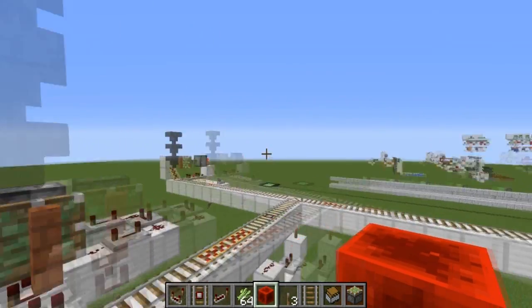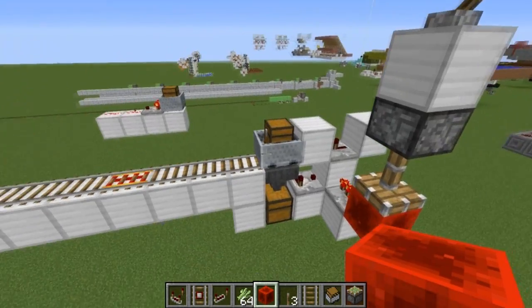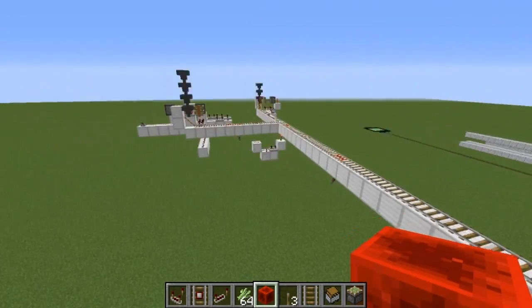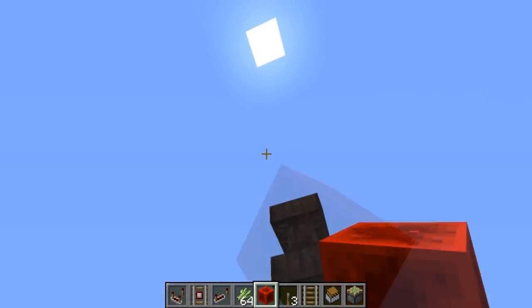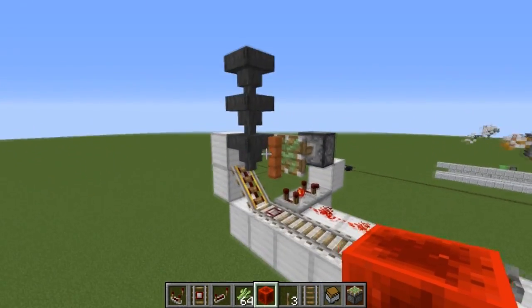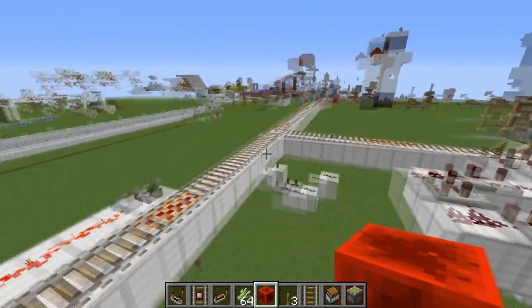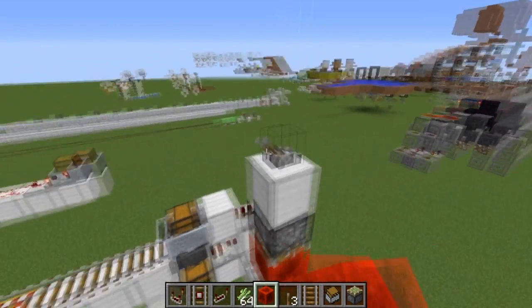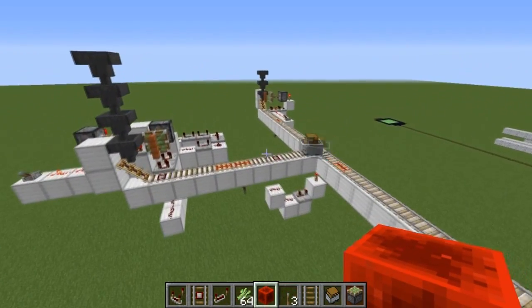First of all, let's see how this works. We have a cart down here — this is actually at the unloading station right now. I've got the whole system turned off at the moment. We've got some sugarcane in here from what would presumably be a sugarcane farm on top, and we also have a melon and pumpkin farm over here with a lot of melons and pumpkins ready to be loaded. All I have to do to turn the system on is flip this lever, and you'll see the cart starts to roll out.